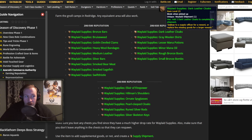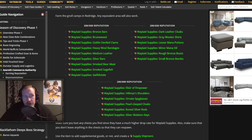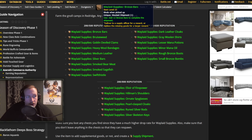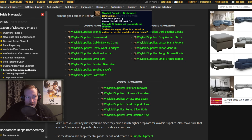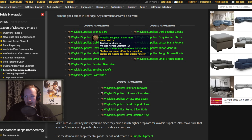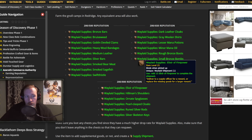For 650 rep you have Dark Leather Cloak, Grey Woolen Shirt, Lesser Mana Potion, Minor Mana Oil, Rough Bronze Boots, and Small Bronze Bombs. For 500 rep you have a lot of gathering items: Bronze Bars, Bruiseweed, Medium Leather, Silver Bars — basically gathering plus First Aid plus Cooking, the professions that everyone can grab. As you can see, it follows a pattern where the somewhat difficult-to-craft items give you way more rep and more profit at the same time.